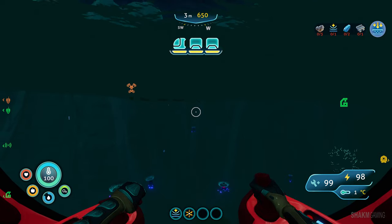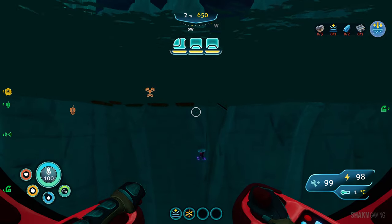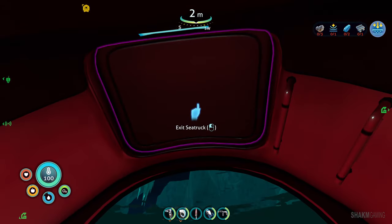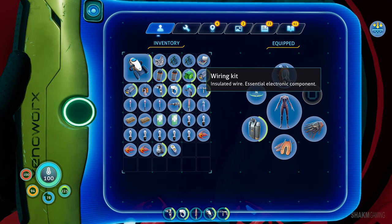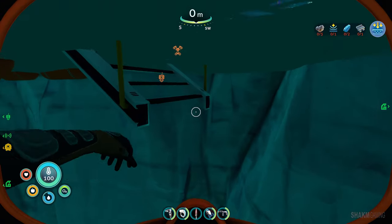We have arrived. I swear I hate this fog — look at this, you cannot see a meter in front of you. I can see much better under sea, but in any case we are here. I'm gonna bring with me materials to construct a seatruck hover pad — wiring kit and two titaniums, the most important resources in this episode I guess.